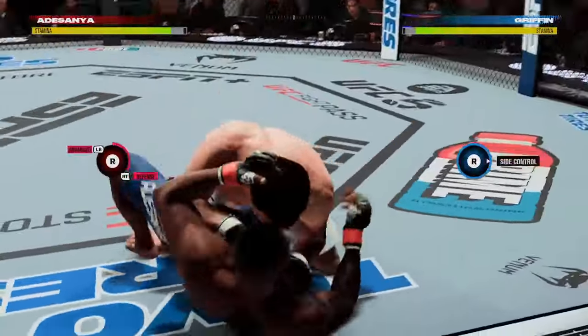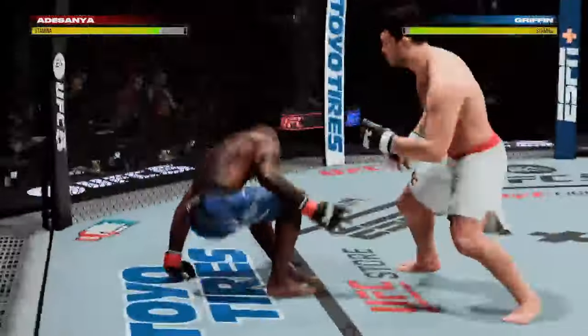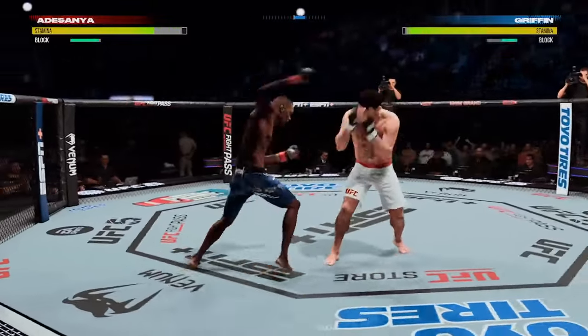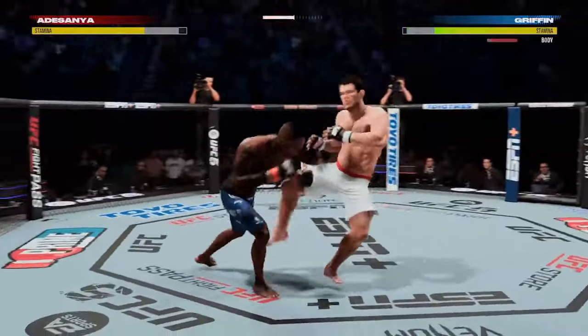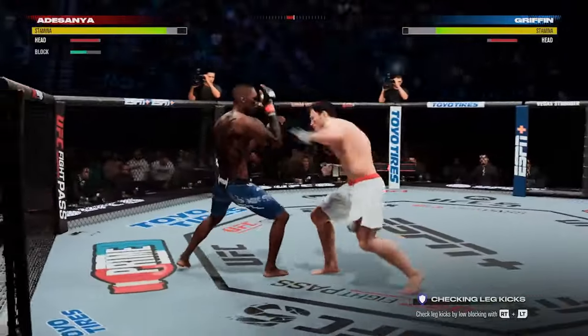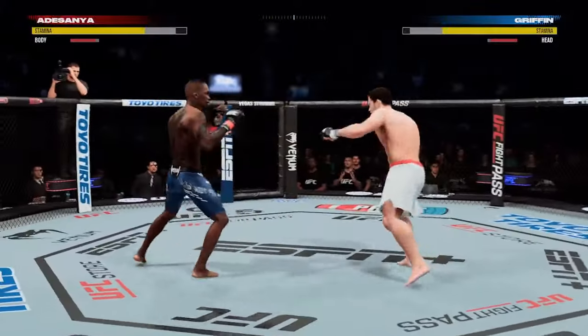He drops inside that close guard — full guard. Let's see how patient he is as he attacks. This is a big round. Adesanya's overhand telegraphed, though — it gets blocked. Investing in the body with the kick there. Another big body kick lands. These fighters are trading strikes early on — it's exactly what we expected from these two.